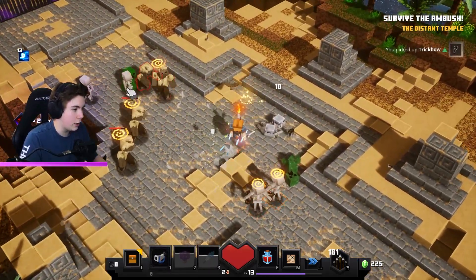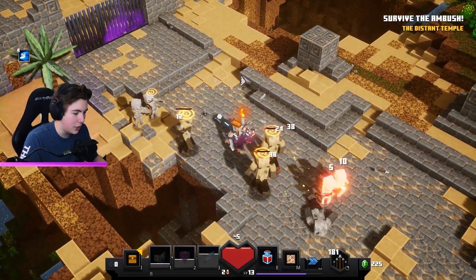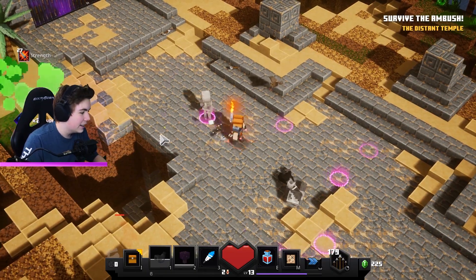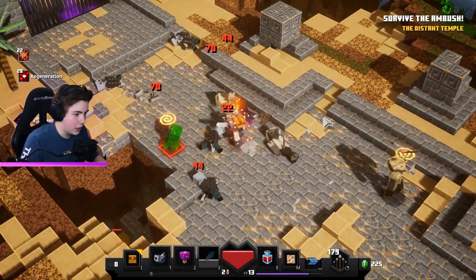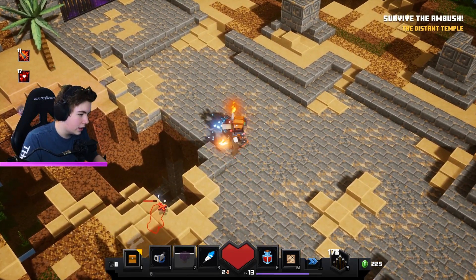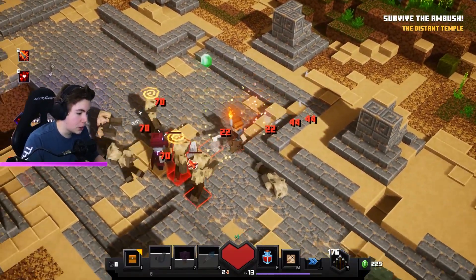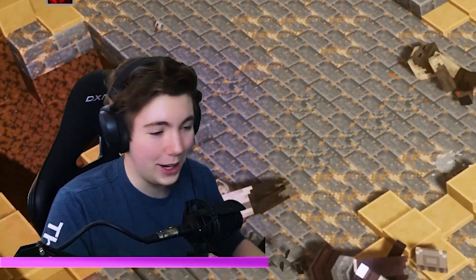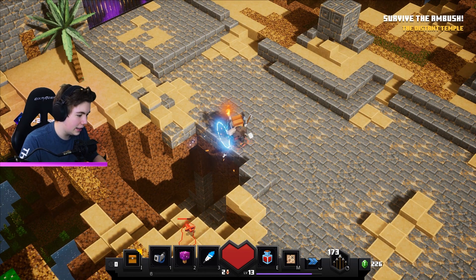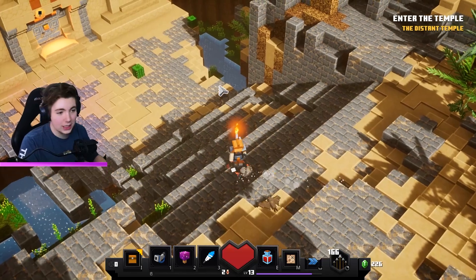Let's see if we can push some mobs off the edge — that pushed nobody off, but it did push a creeper. Then a bunch of skeletons got stuck over there — let's just kill them. We can almost have another mushroom. That creeper was about to blow up. We survived the wave. There's a mob down there that didn't die from the fall — we need to kill it manually with the bow. We found an angle and got it. Enter the temple!